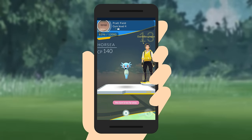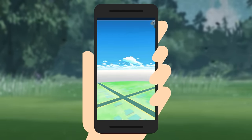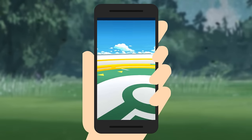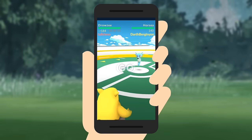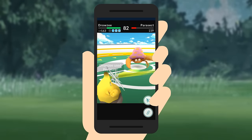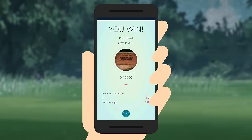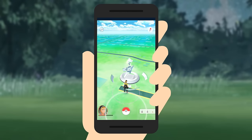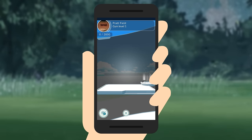An enemy gym is controlled by the other teams. In these battles, you can use up to six Pokemon to go up against the other team. Battling is not turn-based like most Pokemon games. All you do is tap the screen to attack, swipe left or right to dodge, and when your blue bars fill, long press to use your special power. Every time you defeat the enemies, it knocks the gym down one level. To conquer the gym, you'll have to defeat the enemies until it becomes neutral, and then you can claim it for your team.